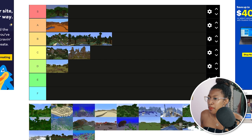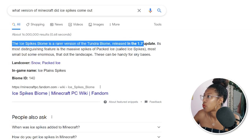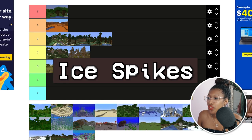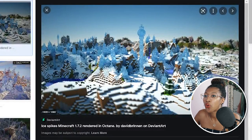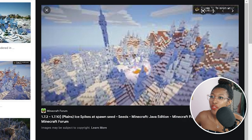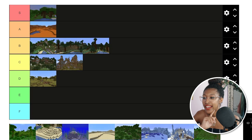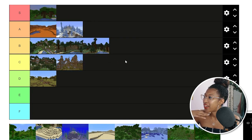Didn't 1.7 also come with the ice spikes biome? I could have sworn packed ice was a big thing with 1.7. The ice spikes biome is a rare version of the tundra biome released in 1.7. This is a pretty unique biome — I don't think I've personally found one, but looking at pictures, it's stunning, especially with shaders. Ice isn't something you use all the time, but when you need it, it's there. I kind of want to put this at A tier.